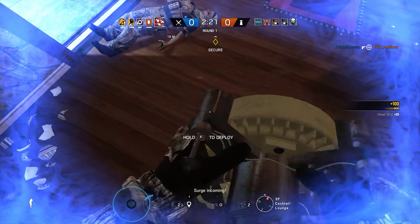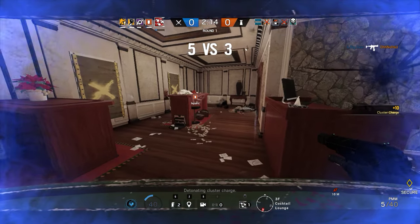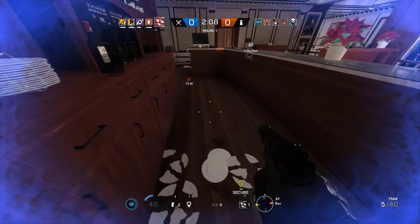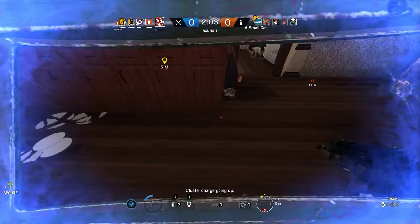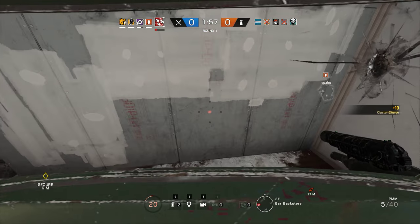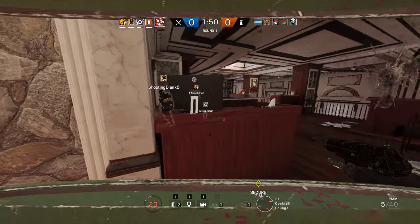Valk's dead. There's a hatch to break over there, and one inside the freezer as well. Are they reinforced hatches? No, all the hatches are unreinforced. Want to get the other one? The other one's inside the freezer.